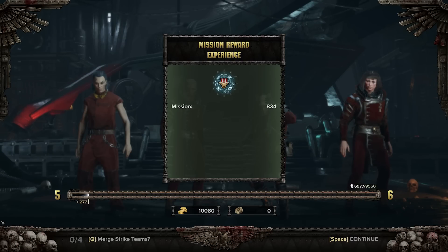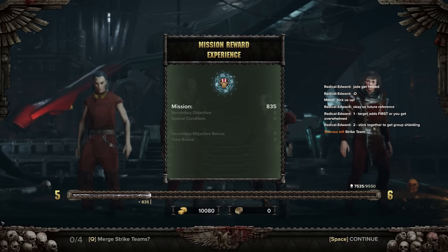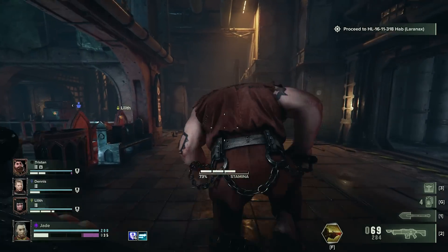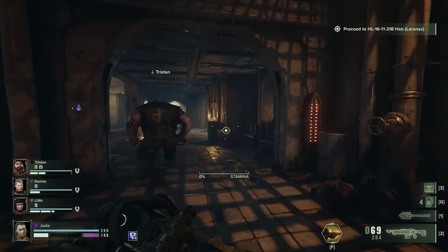Where Darktide adds its own depth is in the metagame of leveling up your created character or characters. Not only do you give them a lengthy backstory, which helps contextualize their history for you, but it also colors how the squadmates talk to each other, eliciting banter among the strange bedfellows.